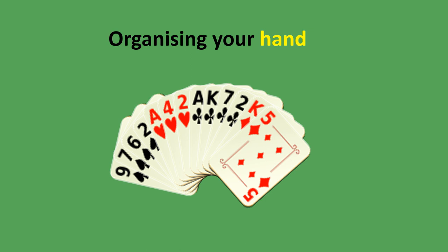In bridge, the aim is to make as many tricks as possible with your partner. This shows you and your partner potentially sitting north-south and your opponents sitting east-west. A trick is one card played from each person's hand in turn until there are four cards played, and the highest card amongst those wins the trick.